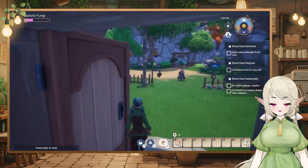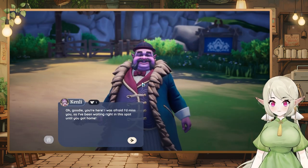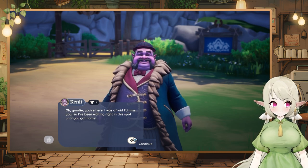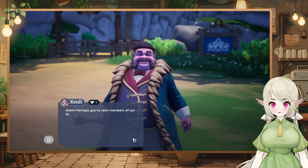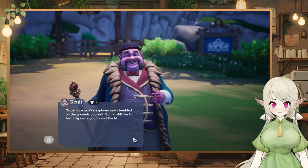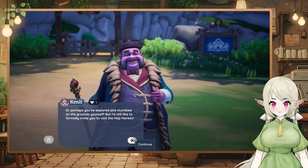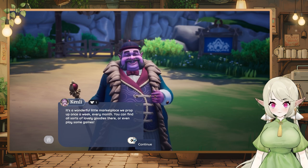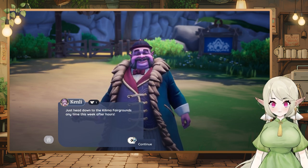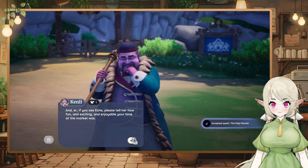People are socializing! 'Oh goody, you're here! I was afraid I'd miss you. Perhaps you've seen members of our community slipping off somewhere in the middle of the night, or perhaps you've explored and stumbled on the grounds yourself — but I'd formally like to invite you to visit the Maji Market! It's a wonderful little marketplace that pops up once a week every month. You can find all sorts of lovely goodies or even play some games. Just head down to the Kilima Fair Grounds anytime this week after hours, and if you see Ash, please tell her how fun and enjoyable your time at the market was.'